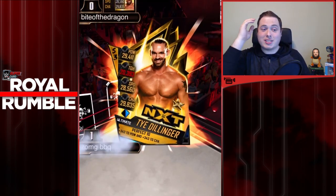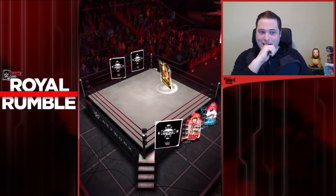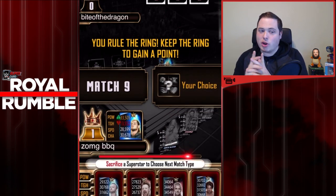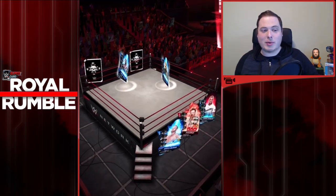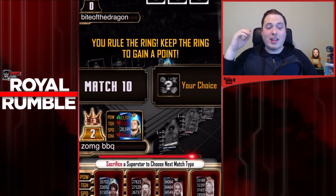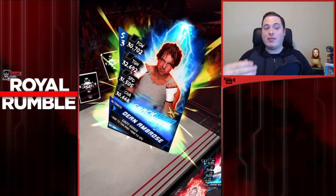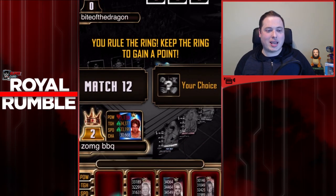Now if that happened on Sunday at the Royal Rumble match, that would just be crazy controversy - Ty Dillinger eliminates The Undertaker! That's just absolutely insane. Baron Corbin now jumping into the ring, taking care of business. Ty Dillinger gets eliminated as crazy Heath Slater gets eliminated by Baron Corbin as well. Randy Orton eliminated by Baron Corbin too - he's going through literally everyone at the moment. As now the game decides to choose Sheamus instead. And it's a speed match.